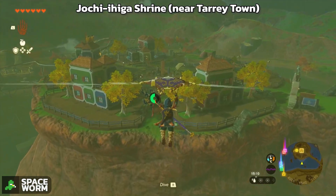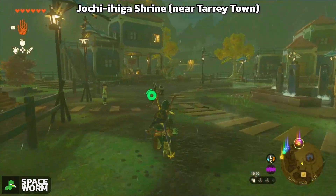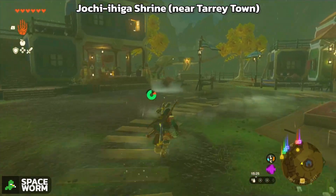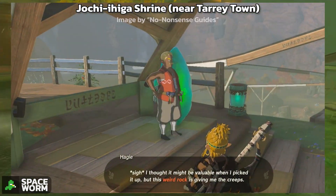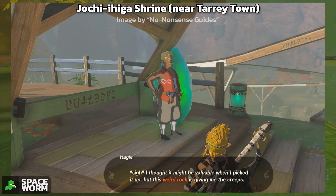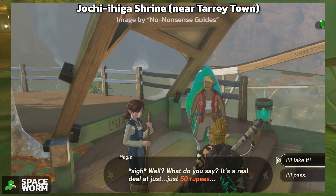I'm going to tell you how to solve the shrine for this area. What you need to do is go to the back of Tarrytown, up here. You'll find that this guy has a green ore. Reject his offers, and his wife comes out and gets him to take it down to 50. So pay 50 for it.